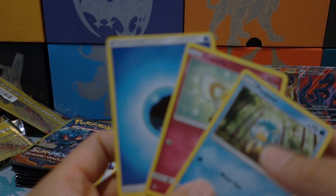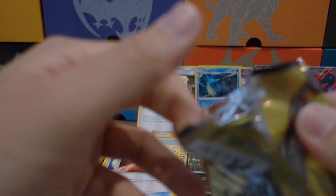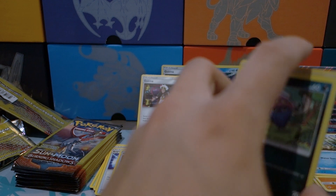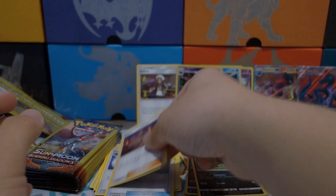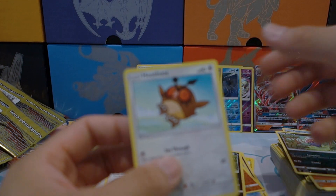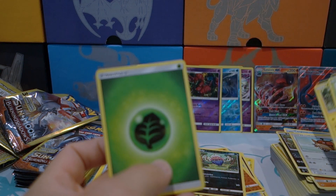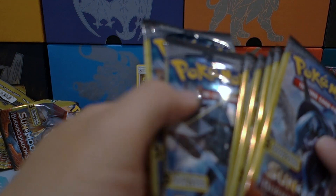The only secret rare I'm missing is the escape rope secret rare — yes, that's what I'm missing. A reverse holo rare Scolipede and a Kiawe for the rare. Next pack: a Hoothoot and an Electivire for the rare, and a water energy. I think we have about 10 packs left or less — wish me luck. A token, a Tomatom, and a leaf energy — we got eight packs left.